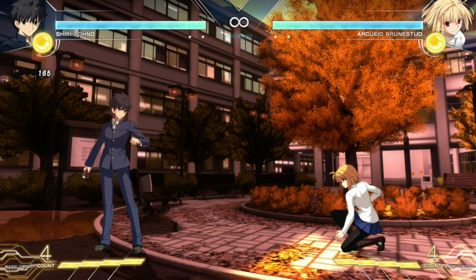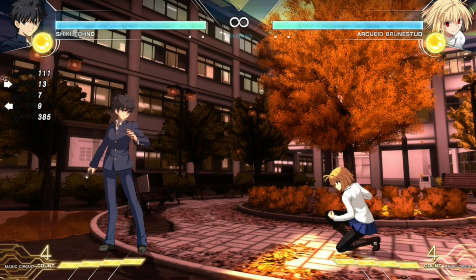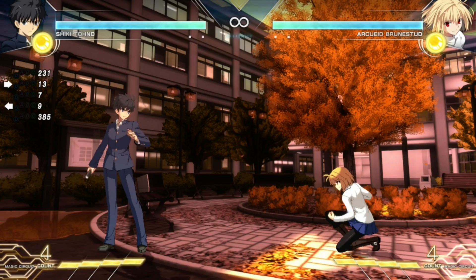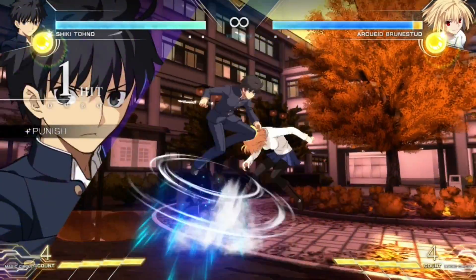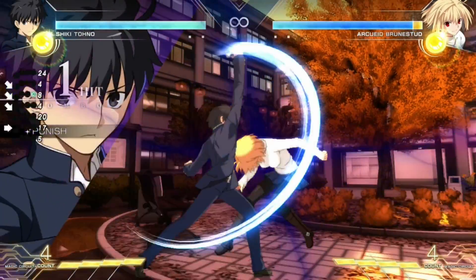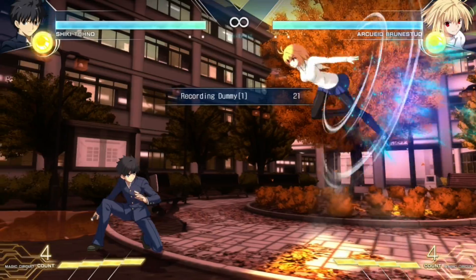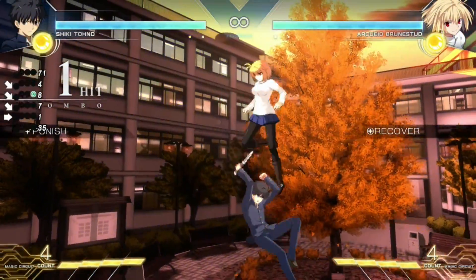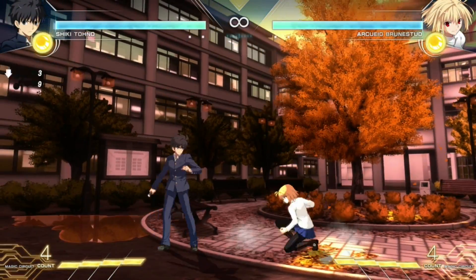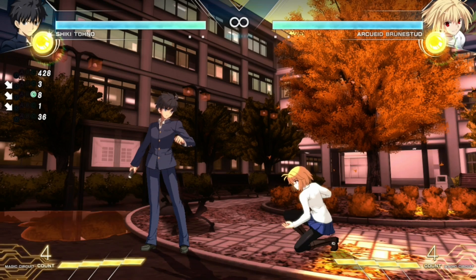The eighth thing is that 3Cs actually have head and body invincibility tied to them, so they can be used as an anti-air if you know how your opponent is moving. Arcway does a very late JC and I'm still able to anti-air because I'm completely invincible to airborne attacks. Keep in mind this can be clashed against, and since the game has many movement options, opponents can bait it out. Only use this if you can visually react to how your opponent is moving.